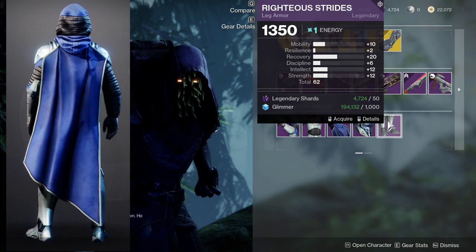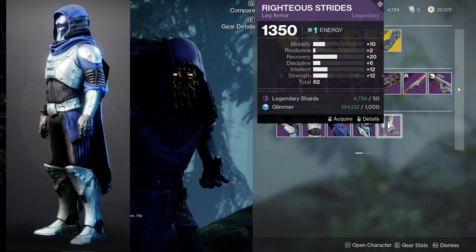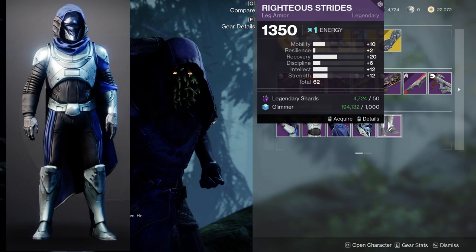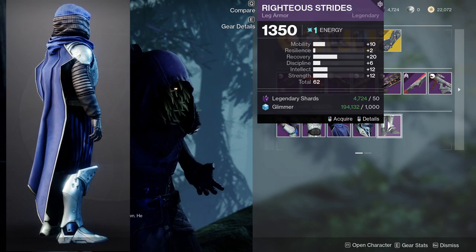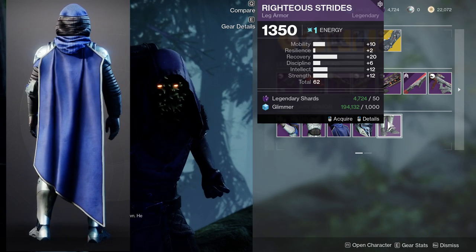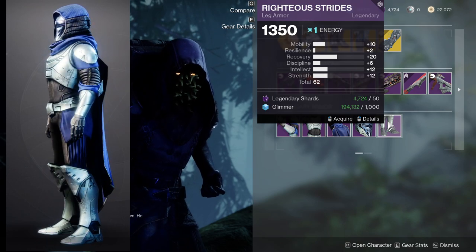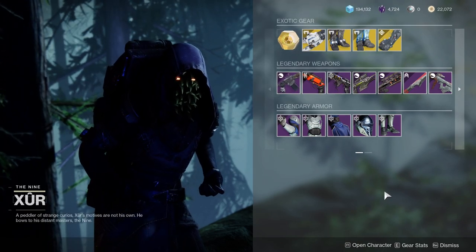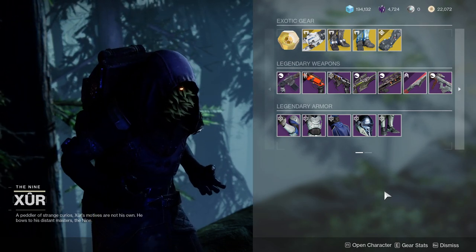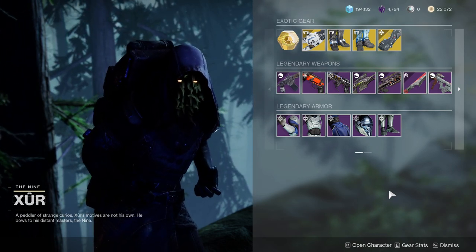For the boots, we have a 10 on mobility and 20 on recovery, which is really nice. If you put Powerful Friends on, then you have 30 mobility, and if you want to bump it up to 40 you can, or you can put it into resilience. Either way, this is really cool. Intellect and strength are at 12, which is also really nice. I really like the stat distribution on the boots themselves.